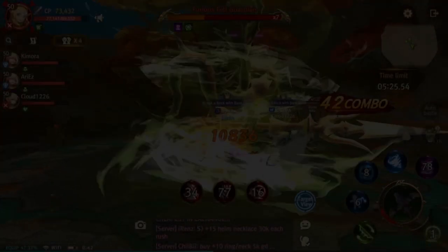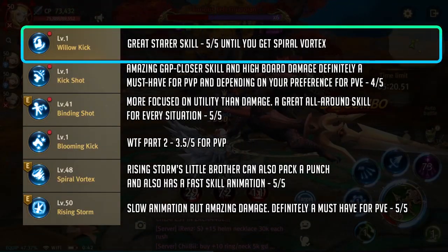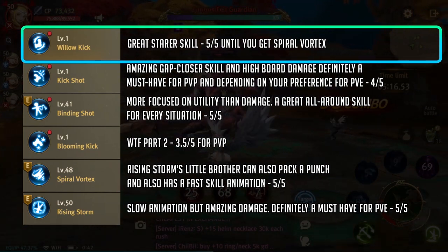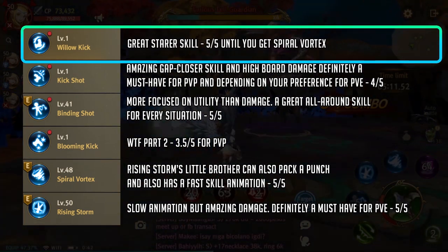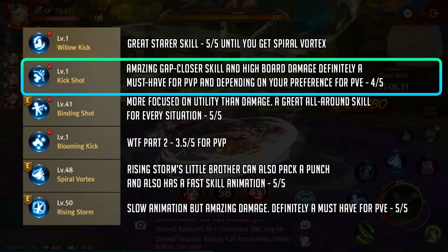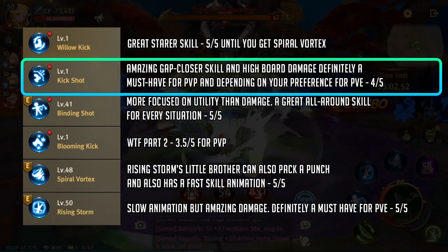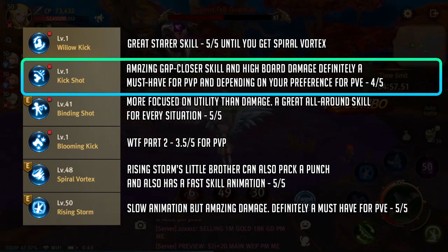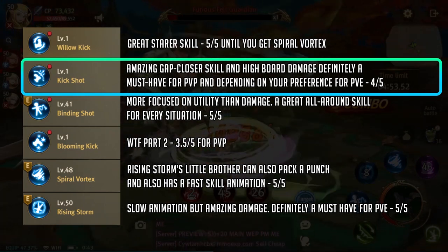Okay now we're done with the longbow skills. Let's head over to the crossbow, starting with willow kick. This is a great starter skill that goes a long way until you get spiral vortex. You can choose to go full ham with this if you have enough red gems to make a full reset. Next we have kick shot. This is the trademark skill for acrobats and one of your must-have PvP skills. It's a great gap closer for pesky ranged monsters and is the perfect skill to use after your longbow skills. Highly recommended.